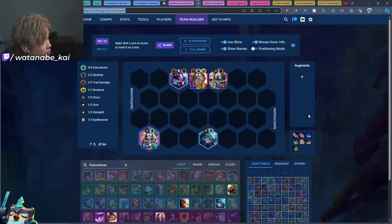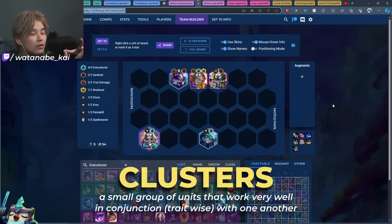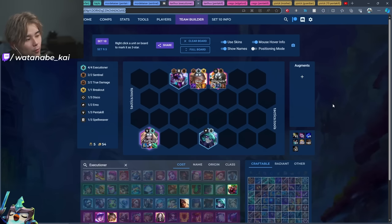Moving on to Karthus, our first four-cost premier carry. For four-cost and five-cost units we're going to be talking about clusters, because the set is so flexible it's hard to create entire fixed compositions. Clusters are small groups of units — three to six units — whose traits work well together. You can pair one cluster with another to build a full board, or flex around one cluster. This is a concept much more prevalent in Set 10.